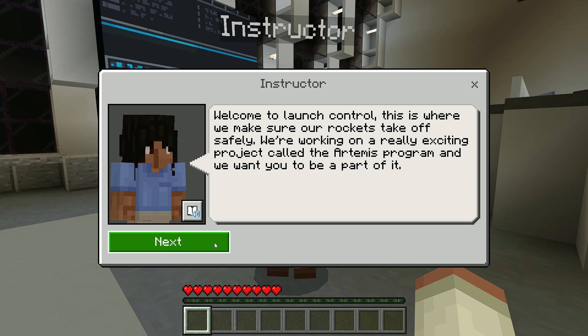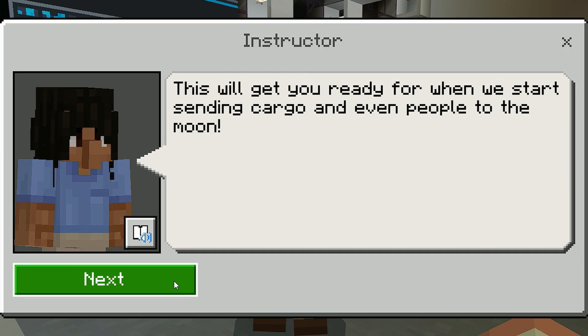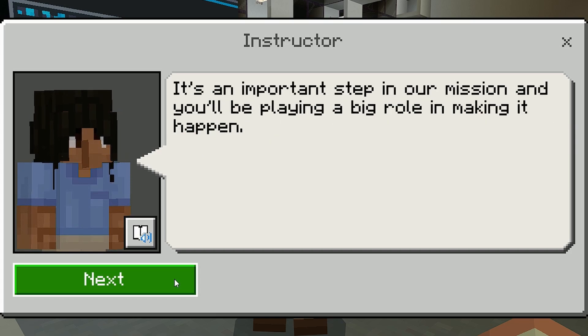Today we are trying the first mission, which is all about building a rocket. We've made some special classes just for you that'll teach you everything you need to know about building rockets and the Artemis program. We have a special mission for you to practice your skills. This will get you ready for when we start sending cargo and even people to the moon. The first mission you'll be working on is launching a satellite into space. This satellite will help us communicate with our spacecraft when we fly to the moon. It's an important step in our mission and you'll be playing a big role in making it happen.